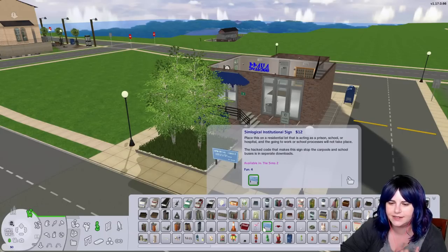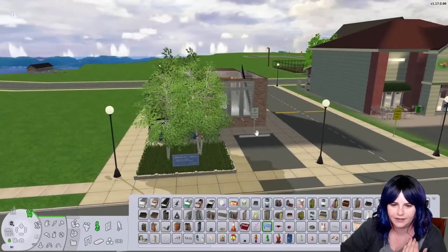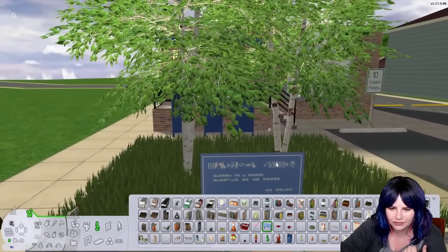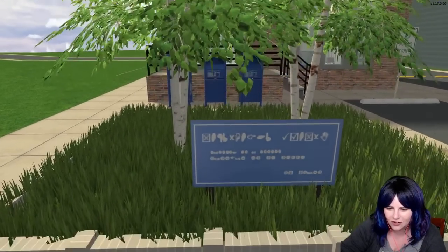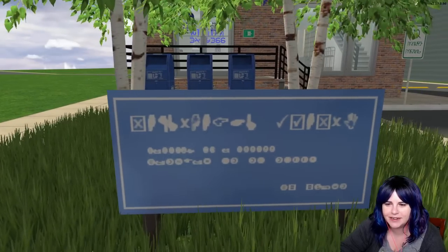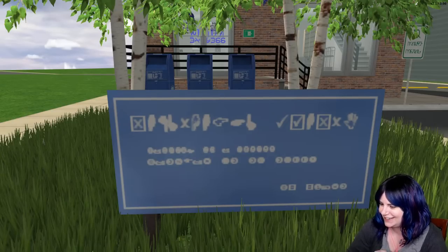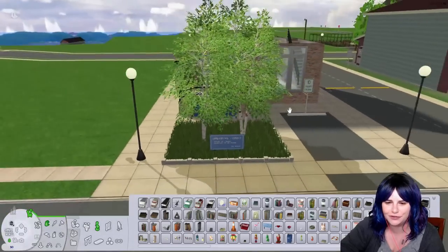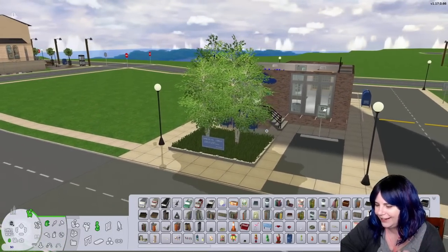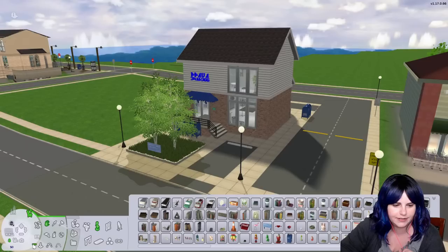I placed the sign. If anybody knows how to do recolors, let me know if it's possible to put some Simlish on this sign because I'm not sure what's on it. But if we zoom out you can't really tell. I'm going to save this — and Aaron also needs to purchase this lot, so let's save.